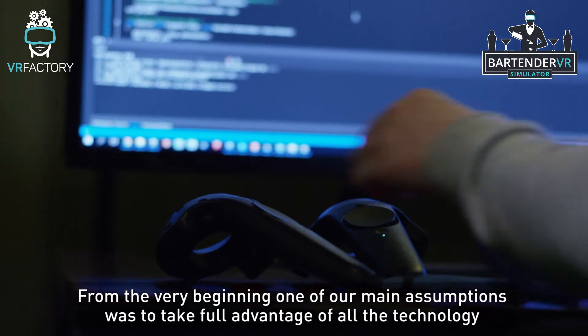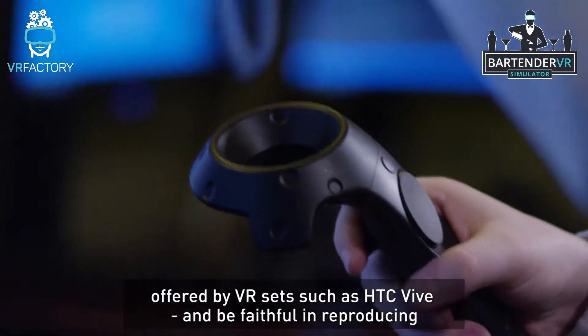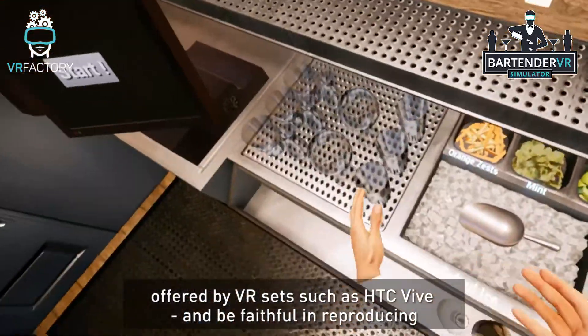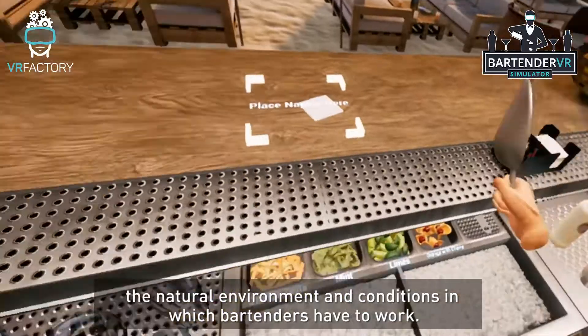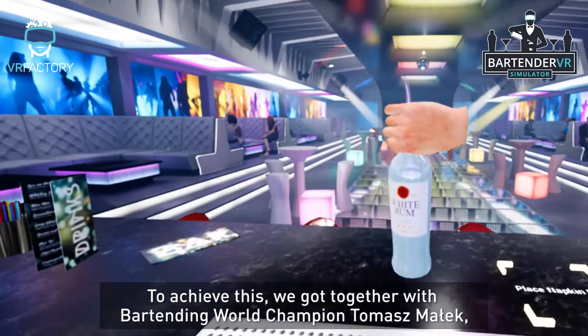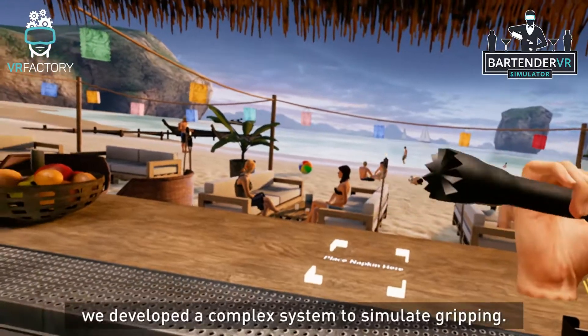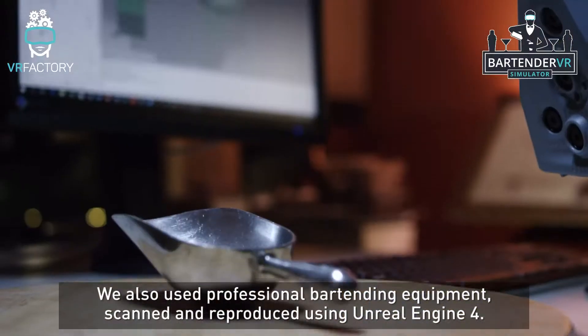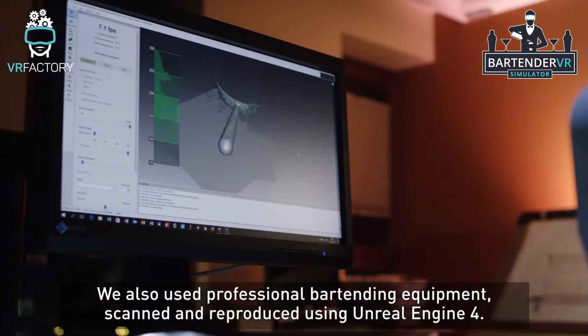From the very beginning, one of our main assumptions was to take full advantage of all the technology offered by VR sets, such as HTC Vive, and be faithful in reproducing the natural environment and conditions in which all bartenders have to work. To achieve this, we got together with bartending world champion Thomas Mawick and developed a complex system to simulate gripping. We also used professional bartending equipment scanned and reproduced using Unreal Engine 4.